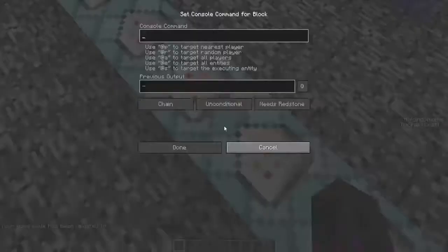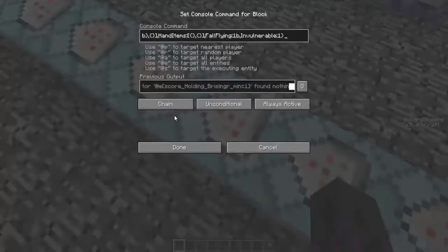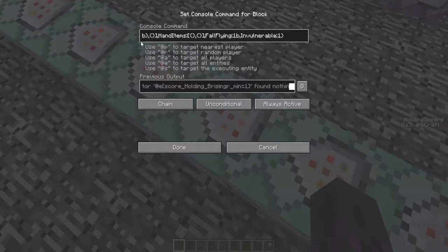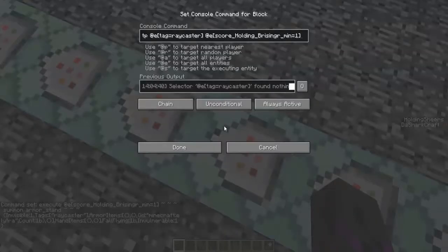Holding brzinger is set to 1 here. That's because I was trying to make this a separate system at first. And then we have the actual raycasting: when the sheep has a brzinger score of 1, it will summon the armor stand that's invisible, has the raycaster tag, and has an elytra on its back — with the tag to make it actually fly with the elytra when falling. It's also unrollable, making the TNT actually work without messing up all the explosions that come after it.